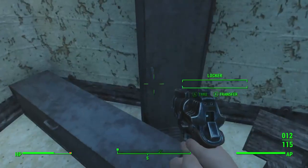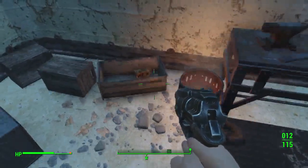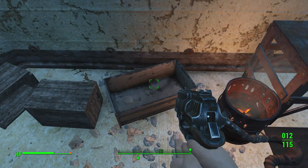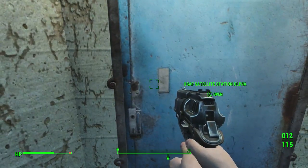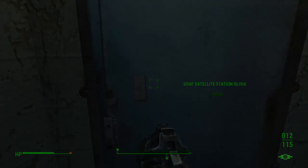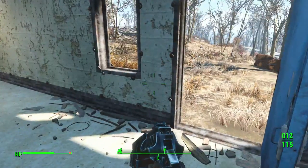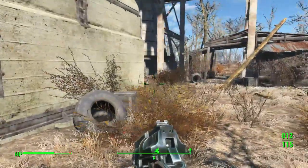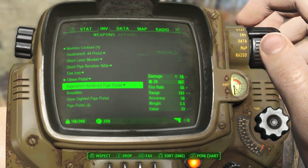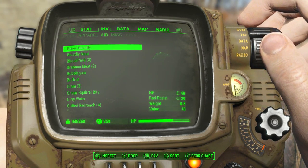I want to check this building out and see what's going on. I wish I had more shotgun shells — nothing in the locker. Oh, there's an armor workbench! I'm not familiar with that. Dirty water I can clean. Nothing in there. Oh this is like a thing — I'm not going to go in there. Armor workbench is sweet though. We're going to eat some food.